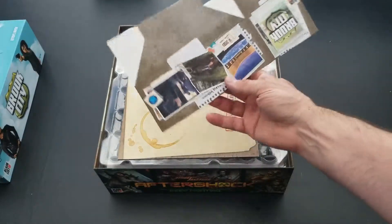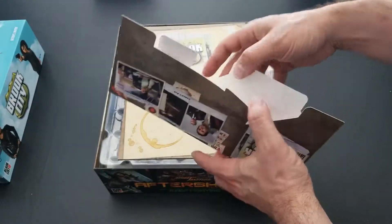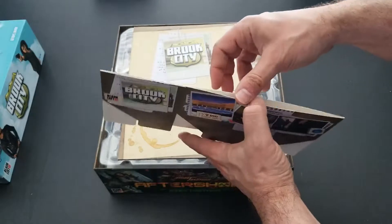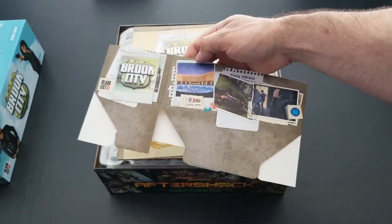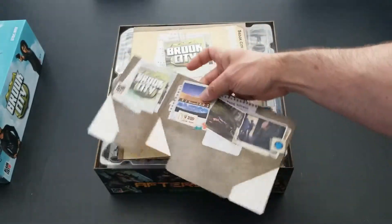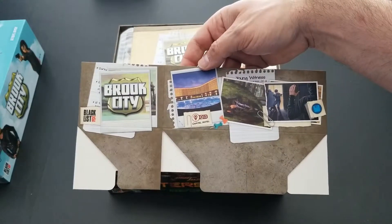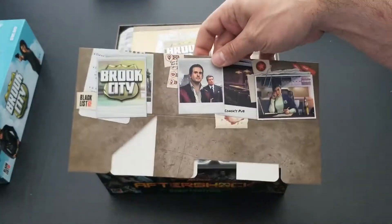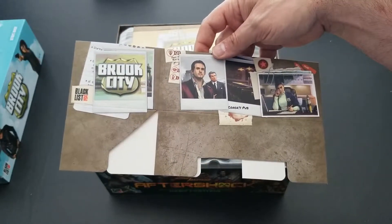The first thing we see inside Brook City looks like something you need to assemble — probably a card holder. There are a lot of cards that come with this game, so once assembled with the dividers, this is where we're going to store our cards through the various missions. I like the artwork all the way around.